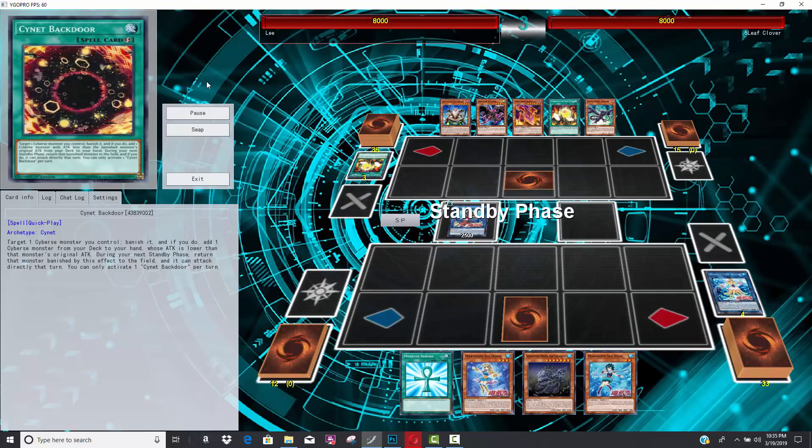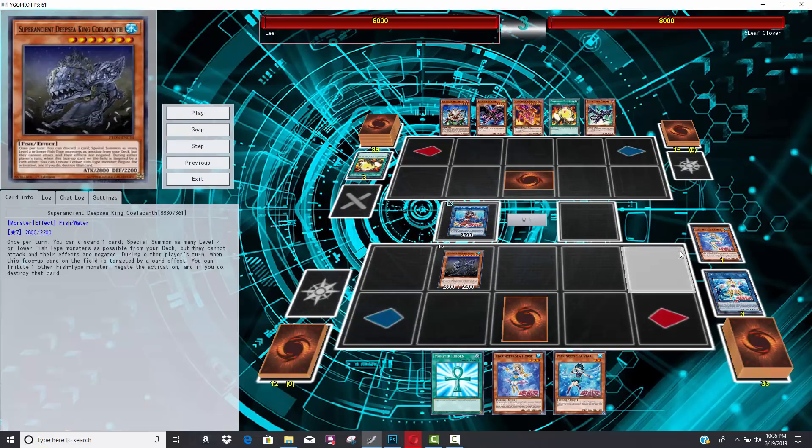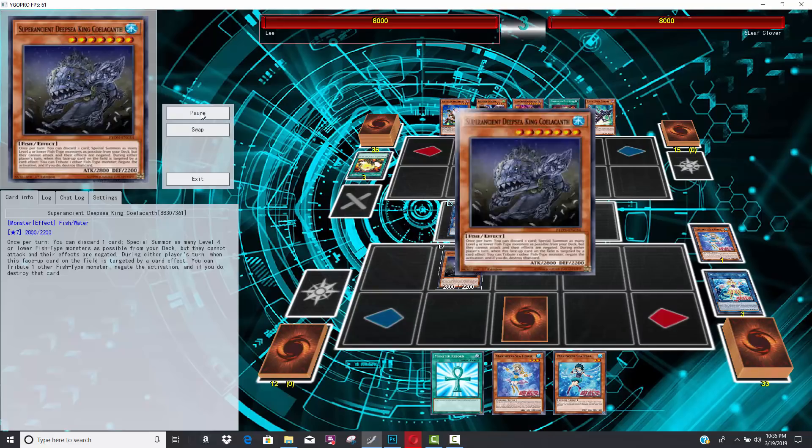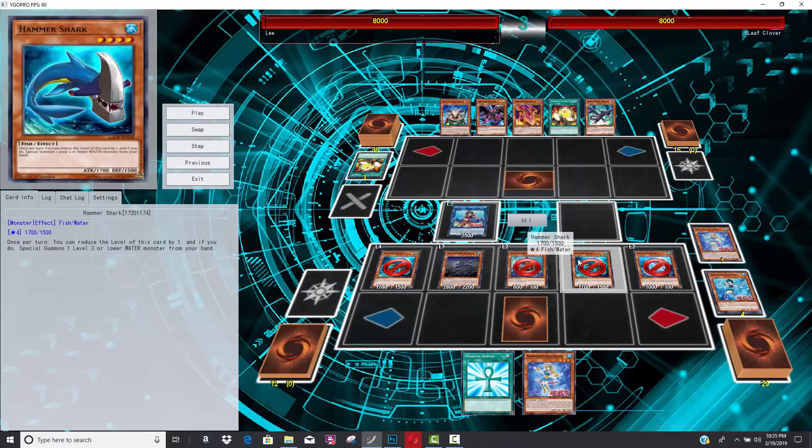His opponent doesn't do anything, which allows him to go for Marincess Seahorse, Banisher, and then summon Big Fish straight from his hand. That is Super Ancient Deepsea King Coelacanth — the guy that used to be played in Fish OTK back in the 5D's era. If you don't know about it, you discard a card and you can summon four Fish monsters straight from your deck.